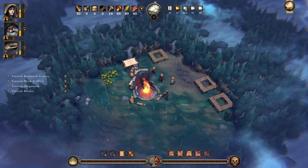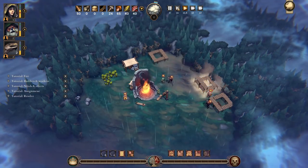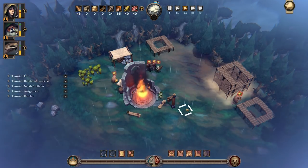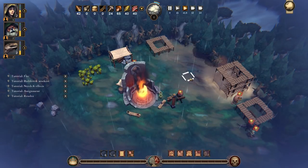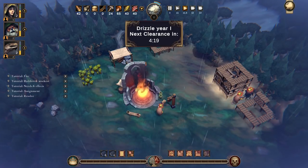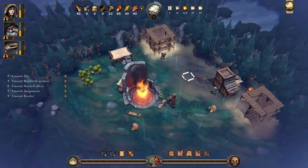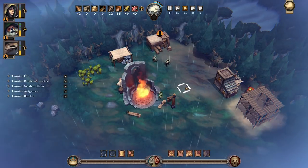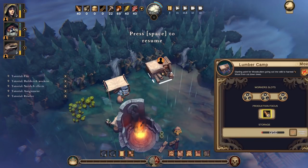So we're going to put a lumber camp just down here, and hopefully they'll all run and get started. They're taking some of the wood we've already got in storage. They're currently telling us — these little things above their heads — that they need somewhere to sleep, but these houses are going to provide that. Against the Storm — the name is because there is a storm coming at the end of each sort of calendar year. Drizzle year one, next clearance in four minutes. Clearance seems to be almost like spring, and then there's a big storm where nothing grows.